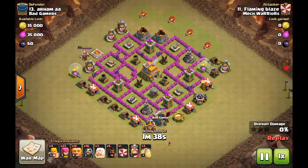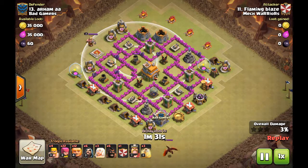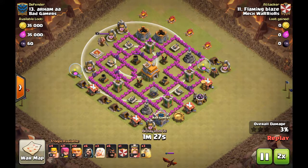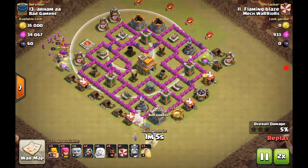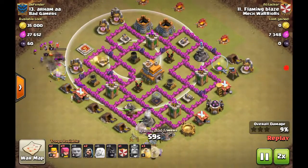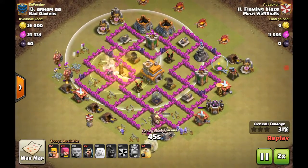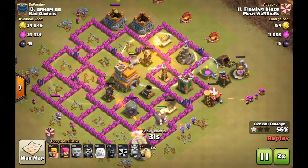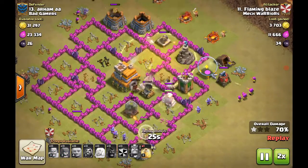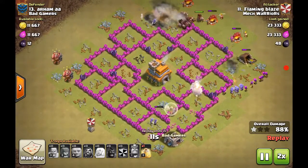This one is a giant-healer-hog combo and it's super easy. Looking at the base, there are no gaps for spring traps or giant bombs. With the giant bomb nerf against hogs, hogs can now attack this space much more easily. You have level one hogs but also level six hogs in there — all you need is those level six hogs, and they can last a long time if you drop your heal spell right. As you can see, the level one hogs are already dead but the level six hogs are still going.